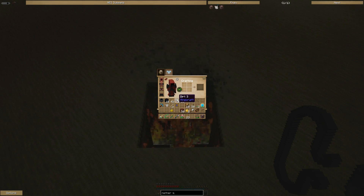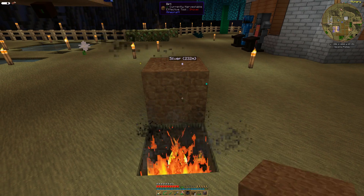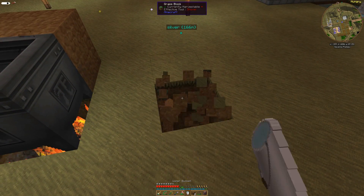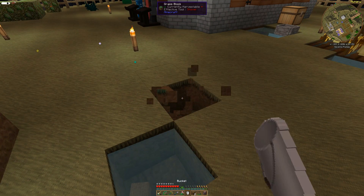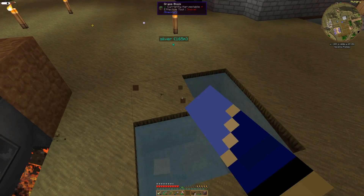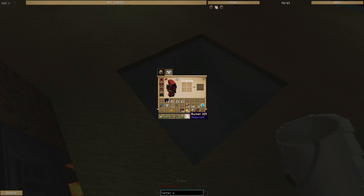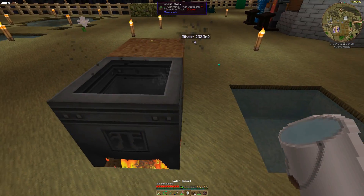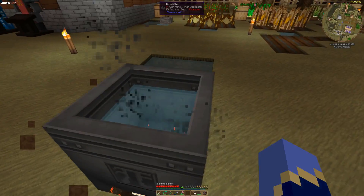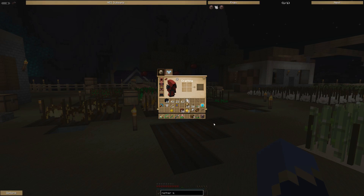We want to take a little bit of dirt, and our crucible, and we got two buckets of water. There we go. So now we should be ready to become artificers — I don't know what the plural of that is. Let's see if that starts — there we go. Now then, let's go ahead and make that Nitor.